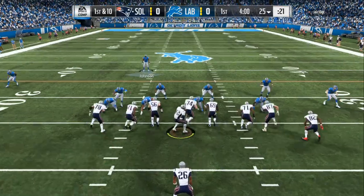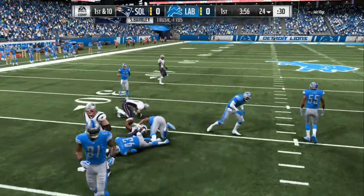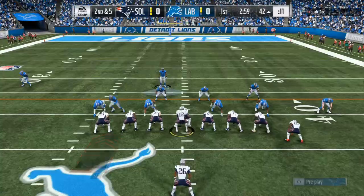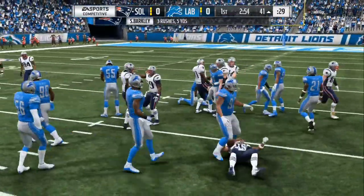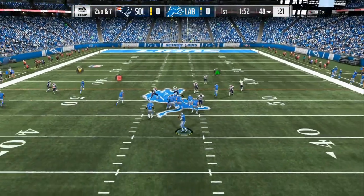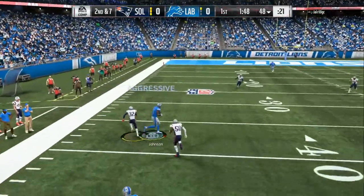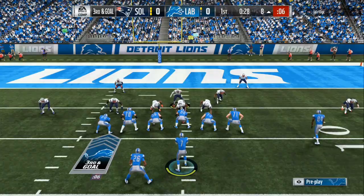Now whenever you see two tight ends or more, I like to come out in the big nickel over G. What I would do for this setup is just pinch linebackers so they switch positions and then blitz both of them. Now the whole key to this is people would like to run a dive up the middle and then cut to the outside. So to make sure they can't cut to the outside, you would want to take one of them blitz linebackers and move him outside of the box so he can have that contained.